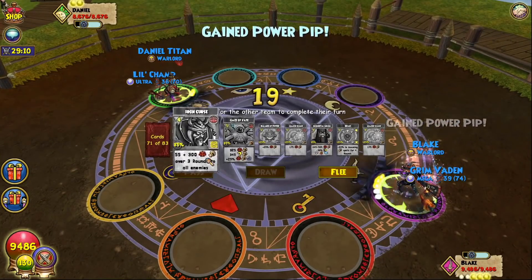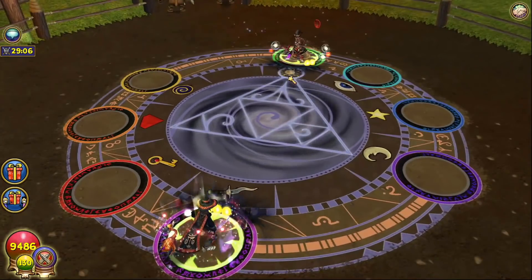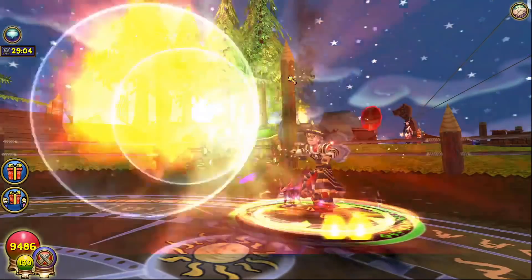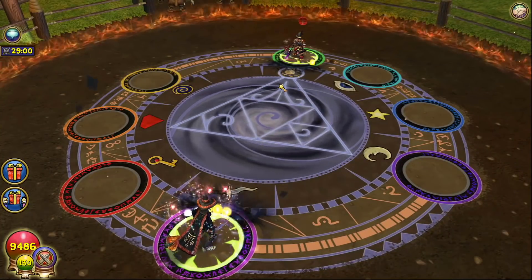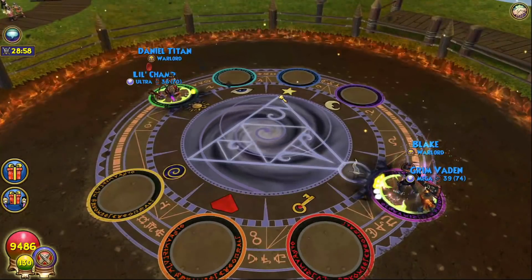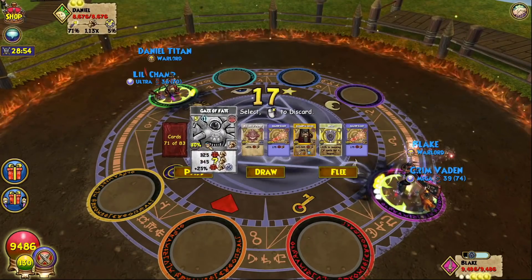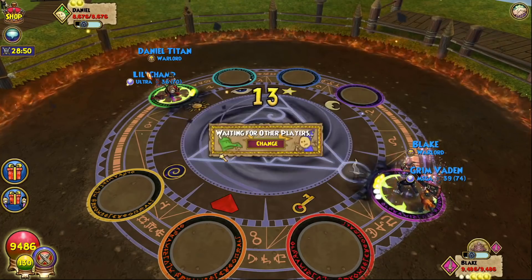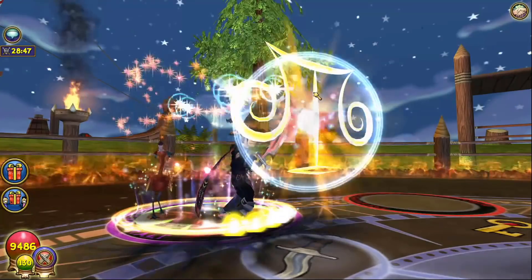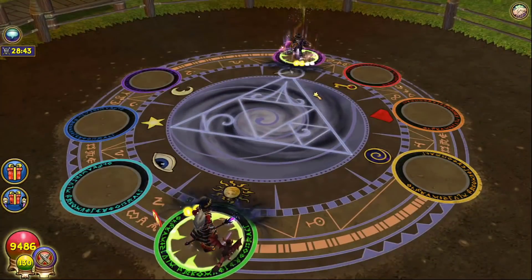We got a gaze — decent hand sort of, but I'm not pulling what I want. He's gonna bubble — unfortunate that I just got rid of mine, but that's fine. I have more gazes in my deck and I'm not gonna need this one right away, so I think I'm gonna discard it. Just keep the bubble for now — if he blades again next turn and I have nothing to deal with it, I might want to shield at that point to make him give up his blade.